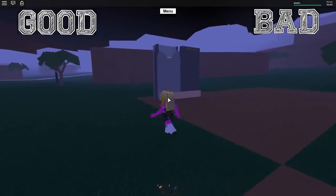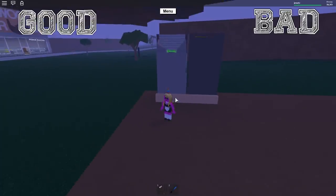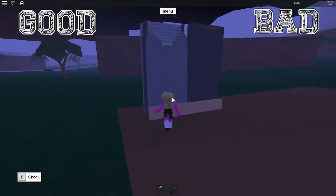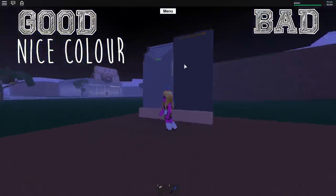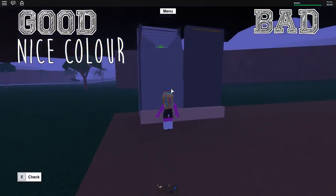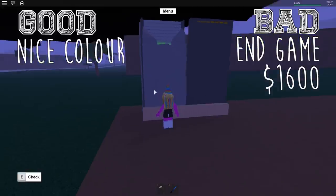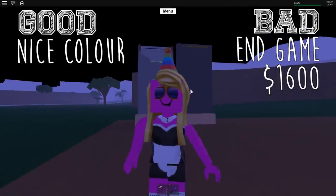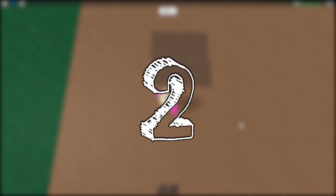Coming in hot at number three, we've got none other than the fir sawmill. From here on out, all the building options are going to be a bit more feasible and practical to actually use. I love the color on the fir sawmill — it works so well with so many other great colors. It's not the most realistic building material, but it works super well together. The price isn't too great though — you're looking at 1600 for every single piece, so that's like 16,000 for ten pieces. Not cheap, but we've got some more affordable options coming up in the number two and one spots.